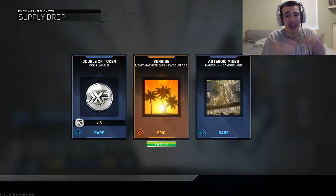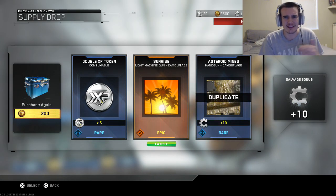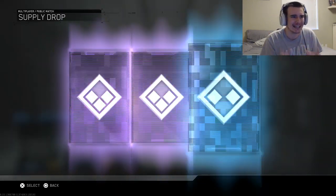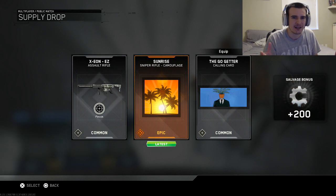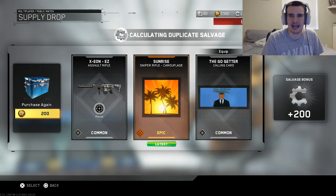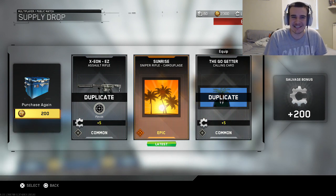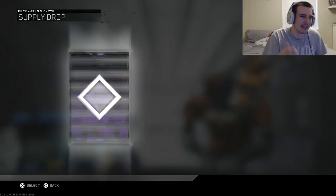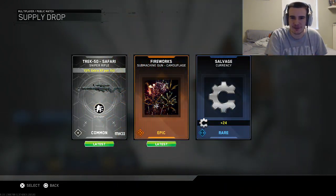I did get it for SMGs, but assault rifles would be dope too. LMGs, that's dope too. This kind of seems like I'm getting a lot of the same stuff — just the Sunrise camo for a lot of different things. I want to get a gun, man. Give me a gun. I'm getting a 200 salvage bonus, which would be good if I could spend it on something. It seems like I'm just getting the same thing over and over.